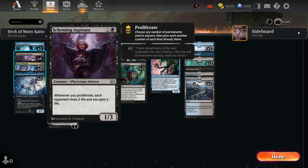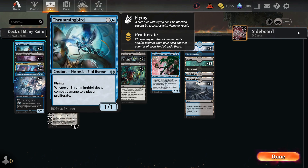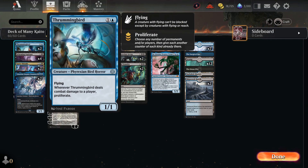Shizuki is the main one we're focused on. This deck has transformed a long ways since I first made it, but now I think it's peak fun. The main idea is to use a Scheming Aspirant to drain our opponent of life by proliferation. We're also using Thrumming Birds, and when we get Shizuki's minus seven emblem, whenever a creature we control deals damage to a player, we search our library for a black or blue creature and put it onto the battlefield.